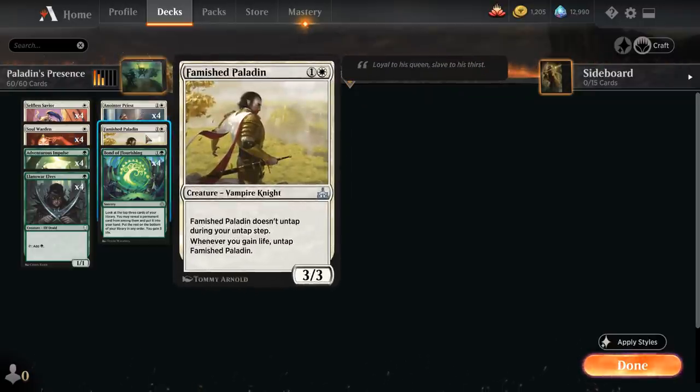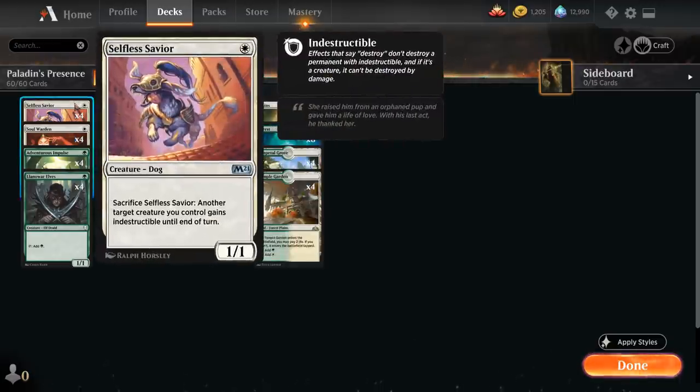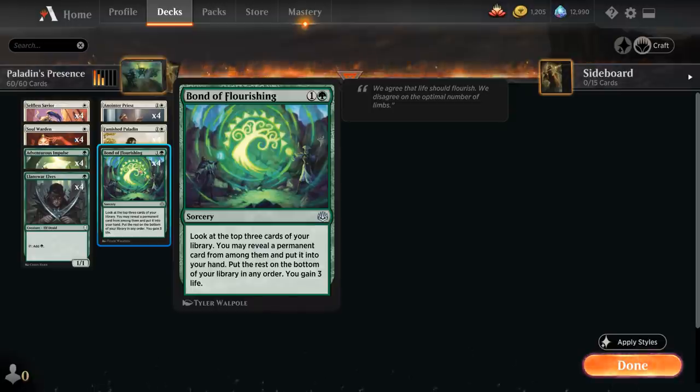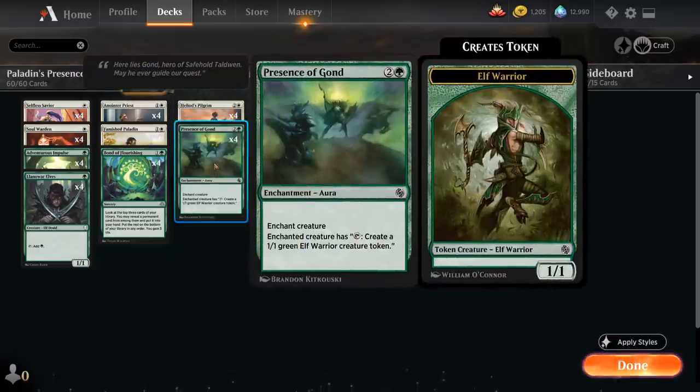There are no replacements for the Paladin, which is why having Selfless Savior to protect it is so important. We also have 4 copies of Bond of Flourishing, doing a similar job to Adventurous Impulse — we look at the top 3 cards of our library, reveal a permanent card and put it into our hand, and we also gain 3 life. Unlike Adventurous Impulse, we can also find enchantments with it, so we can find our Presence of Gond.